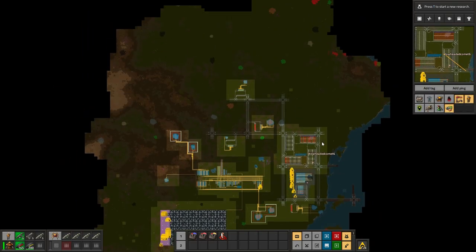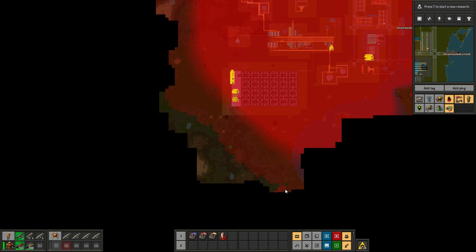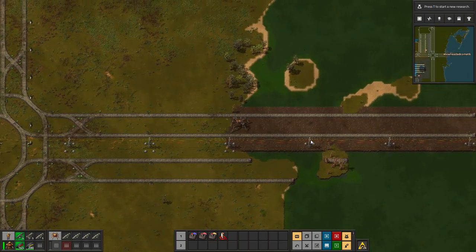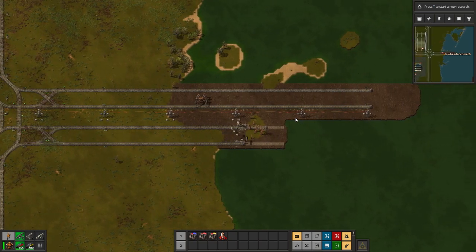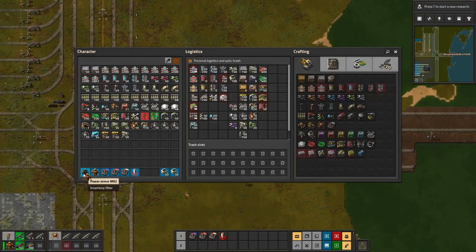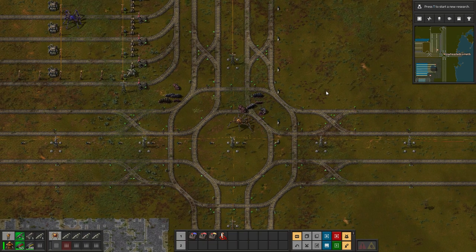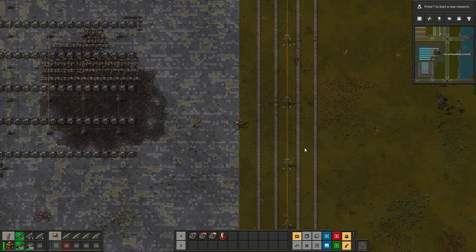I don't want the base to get too long and sprawled out — I want to keep it as a nice square so it's easy to defend, because the biters are starting to knock on my door again as the pollution cloud grows. After I get the nuclear power plant going I want to make a military grid that will build all my defenses like turrets and walls. I need to come up with a perimeter defense similar to what I had back in episode 3 that I never actually put in — it's high time I did.